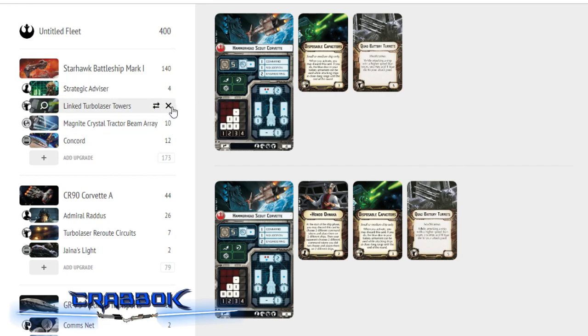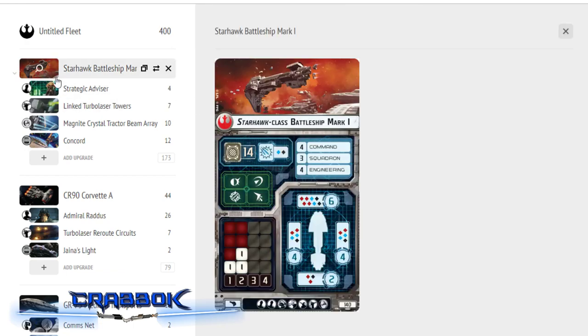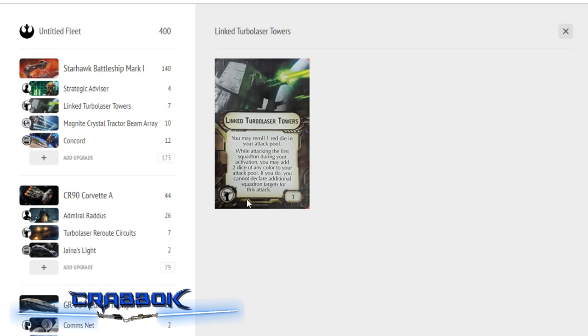Alternatively, we could drop the Linked Turbolaser Towers and put quad battery turrets on the Starhawk instead — especially at speed 0, I'd always get the quad battery turret ability. But you won't get it if you use Salvo, which is actually one of the reasons I chose Linked Turbolaser Towers over quads on the Starhawk: you can't add dice to your Salvo attack, so I wanted re-rolls as opposed to added dice.